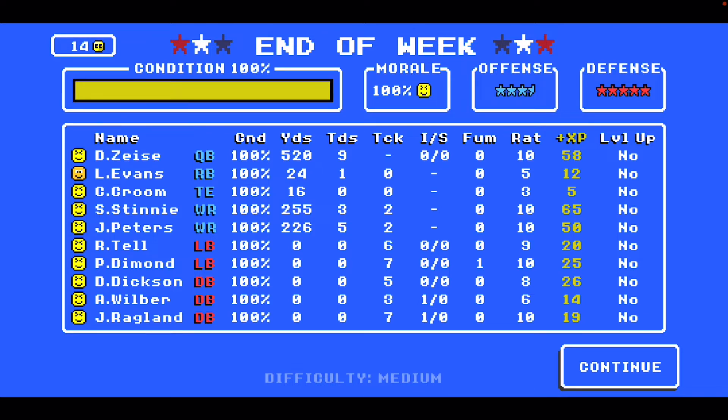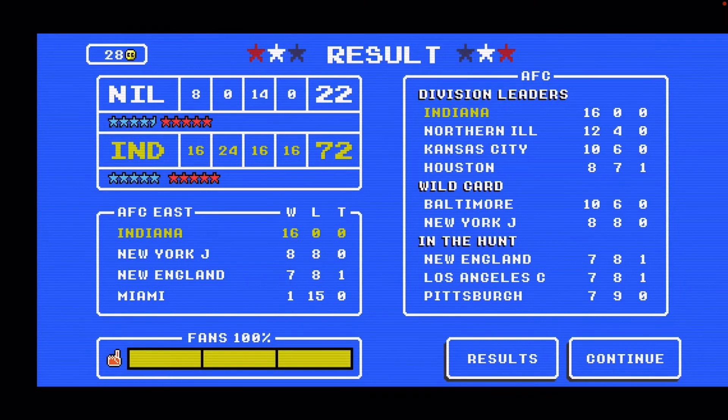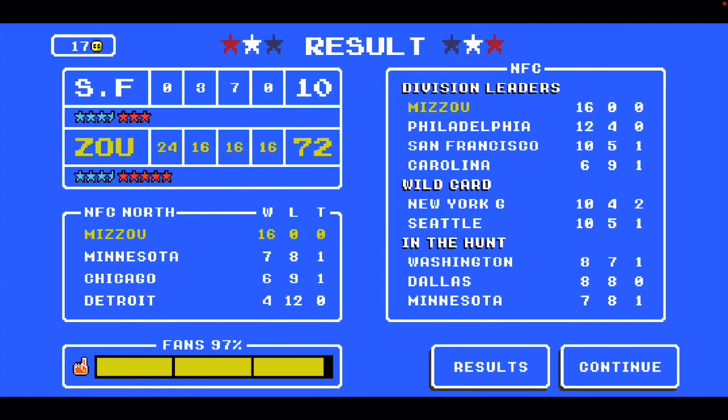In the second game, both teams scored 72 points on offense. Indiana, on defense, gave up 22 points, for a point differential of plus 50. Missouri only gave up 10 points on offense, so their point differential was 62. In game two, by a score of 62-50, Missouri won. So it's one game apiece.